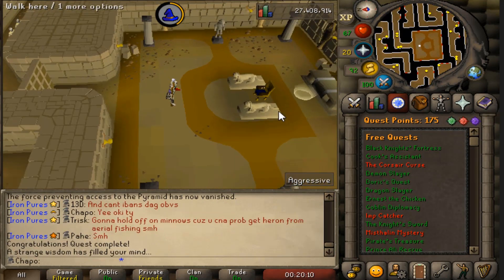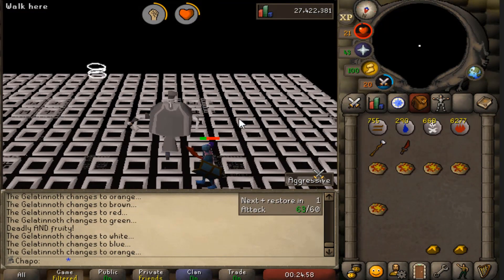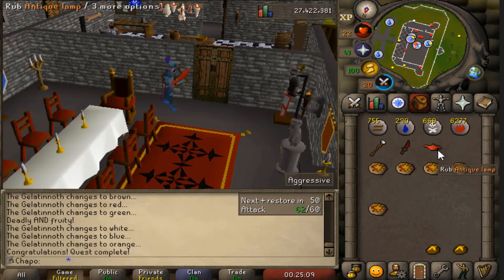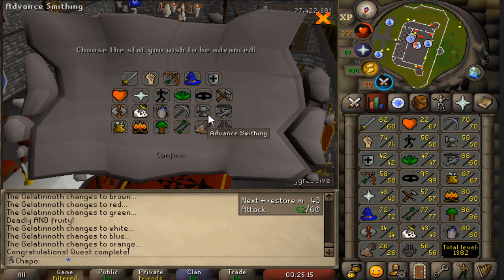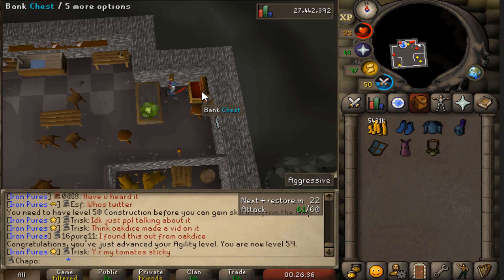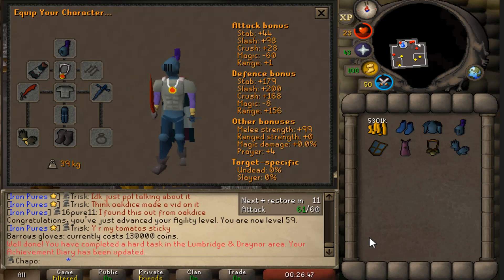I haven't done the RFD bosses in a really long time, and when I did it was on a maxed account, so I actually don't know how difficult it's going to be. This probably took about 30 minutes to kill all the bosses - I was testing different methods, Ivan's blast wasn't really working and melee wasn't either, but we got it completed. This is a huge achievement for the account. We now have barrows gloves unlocked - might as well go buy them right now. God they look so sick, absolutely insane. I never actually thought I'd get this far with the account.